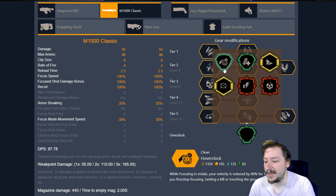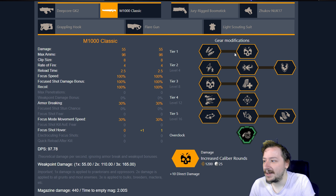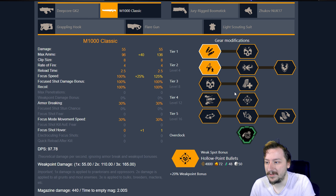Our very first overclock is Hoverclock. This one is super fun and you can run it with any build that you like using with the M1000 Classic. This just gives you more utility whenever you either need to stop yourself from taking fall damage or you would like to do some trick shots. The way that I usually build the M1000 Classic is going with expanded ammo bags for extra ammo, and going with the faster charge coils so that I can use the charge shot a little bit easier. It works well with Hoverclock because that's how you trigger it — whenever you are jumping or falling and using the focused attack.